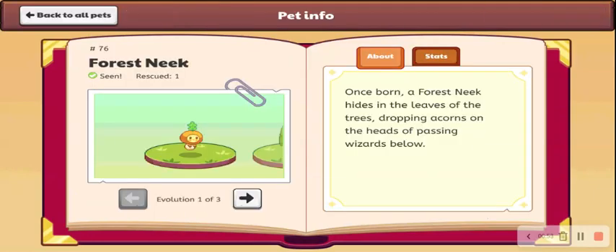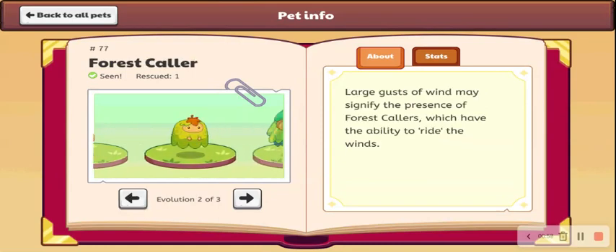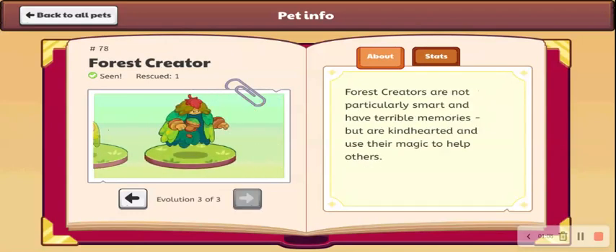This one I like a lot more, I'm going to give this one an A — it just looks a lot cooler. Then we got this, it looks absolutely awful, I'm going to give this one an F. And then we got the forest creator, which I'm going to give a C. It doesn't look that great, it just looks weird.